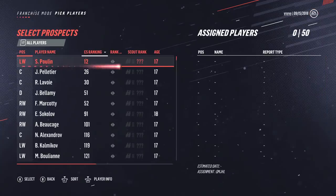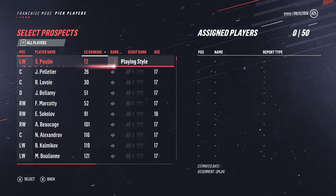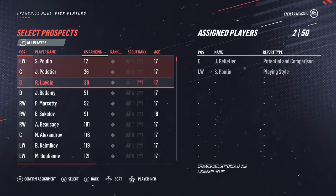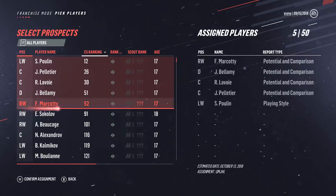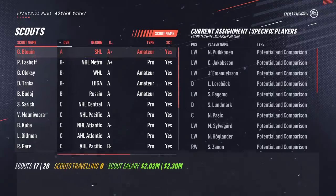One last thing to note for amateur scouts: you cannot scout multiple things about a player at once. For example, I'm not allowed to say hey, look for his playing style and then have a second assignment to look at his potential and comparison — you can only scout one thing about a player at a time. Also note under the player list: the Estimated Date and Assignment shows the more players you add to the list, the longer it will take for that scout to get back. Keep that in mind especially once the Stanley Cup has been awarded and you're getting closer to the draft — if you go beyond the date of the draft, you will not get the info on every single player.